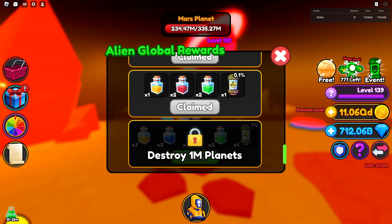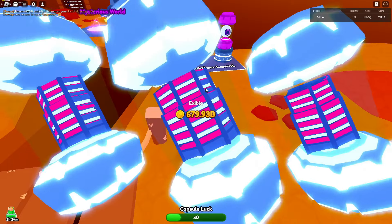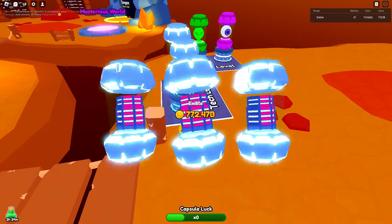We have a 0.1% chance at the capsule — I don't think we got anything, but that's fine. One more thing: in the shop, go down to the very bottom and use code 'alien' and you'll get two times your luck boost. That's really nice. That's pretty much it for the updates.